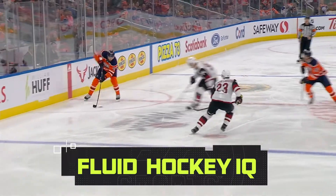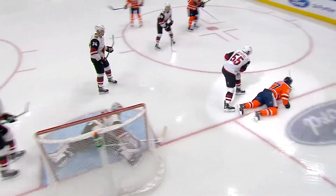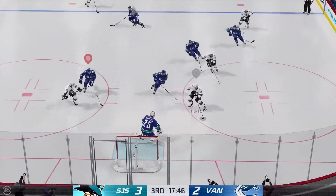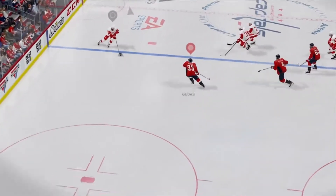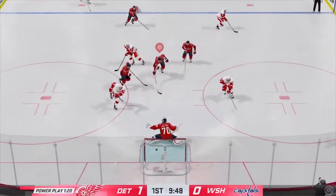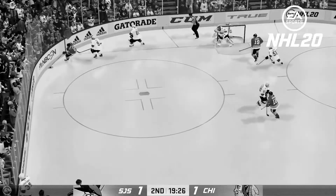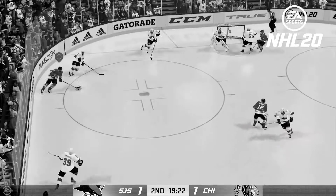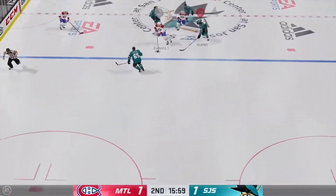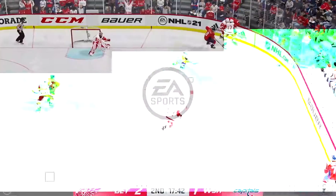Hockey is a game where teams use well-spaced rushes and crisp passes to retain speed up and down the ice. With NHL 21's Fluid Hockey IQ, your team will now move fluidly as a unit on both offense and defense depending on which strategy you use. In NHL 20, players were frustrated when they couldn't trust their AI teammates and wanted AI opponents to be more challenging through more organic and realistic decision-making. In NHL 21, the goal has been to make the AI more challenging while also making their decision-making and responsiveness more realistic.